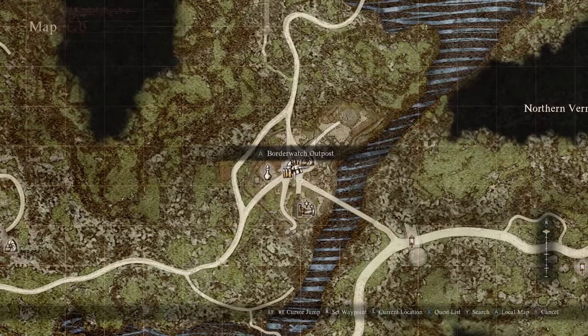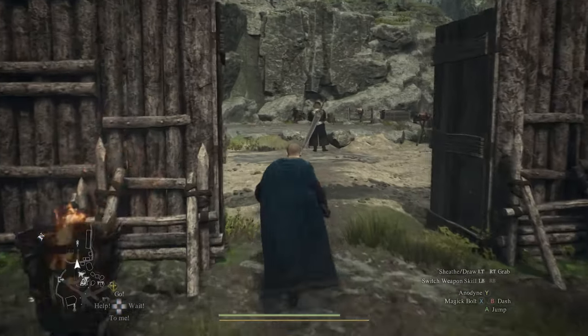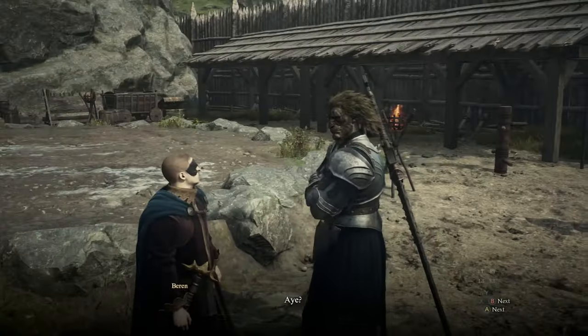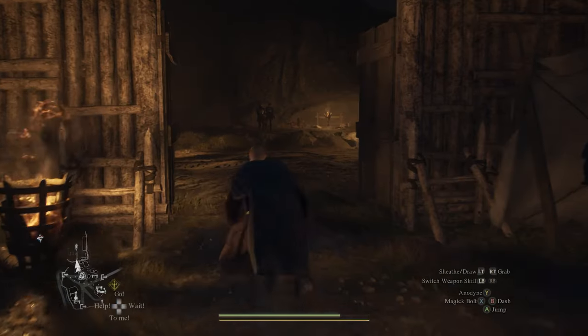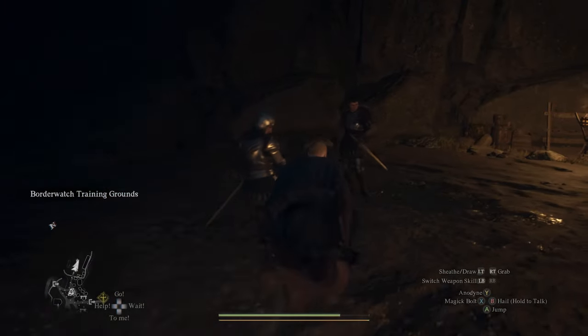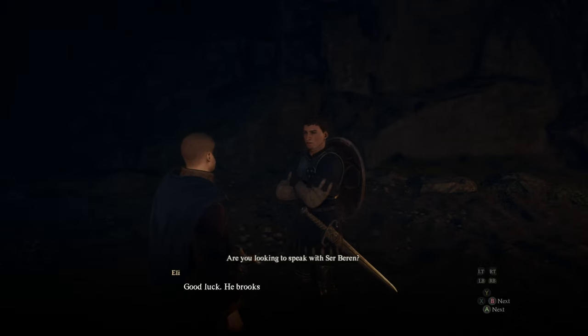Over here, you will find a knight at the Border Watch training area, right here on the map, named Eli. You're just going to want to talk to him and he'll tell you about Baron. He'll tell you about him and how he leaves the area and goes somewhere.